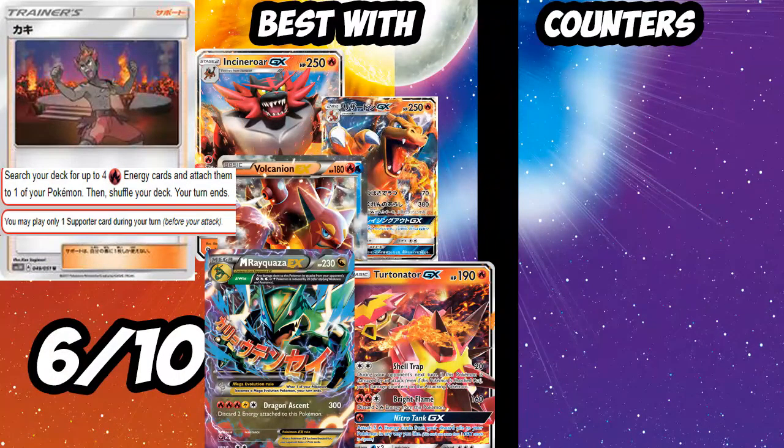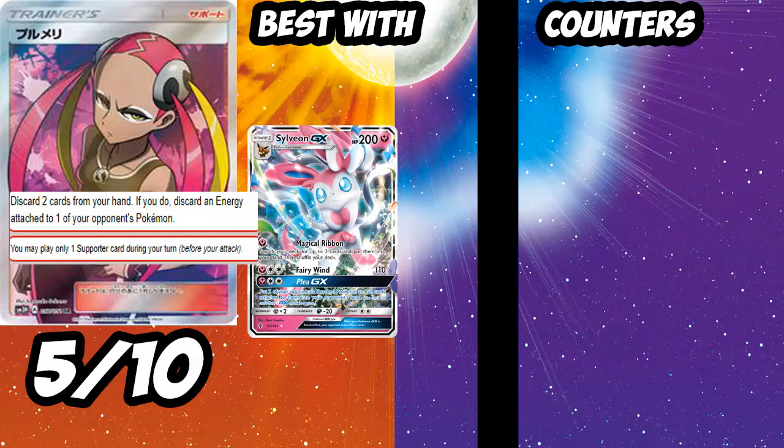Next up is Kiawe — search your deck for up to four Fire energies and put them onto one of your Pokémon, your turn ends. Pretty cool — you can use it with Volcanion, Charizard GX, Turtonator GX, or Incineroar. Even Lugia and Tapu Lele could use this. In Expanded you can put four Fire on Mega Rayquaza and then Dragon Ascent for 300 the next turn. Your turn does end but it's searchable with Lele, so it's easy to use turn one. After Volcanion rotates out, Charizard or Turtonator could start using this. I'll give Kiawe a 6 out of 10 — good card, Fire Pokémon need support after Blacksmith rotated.